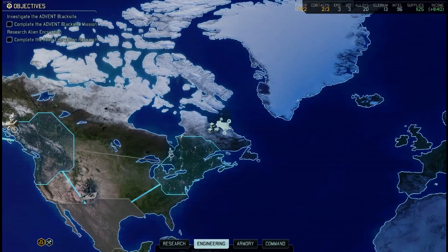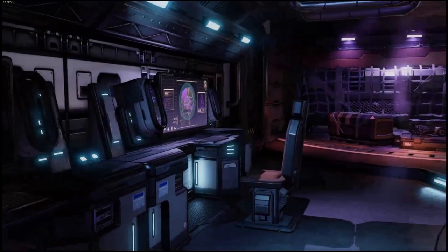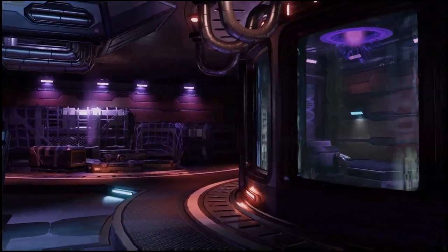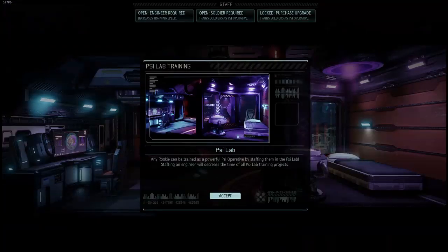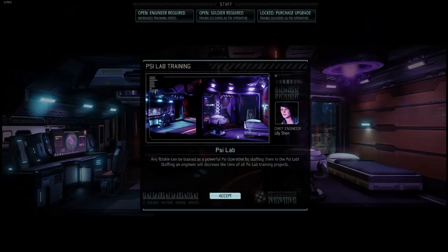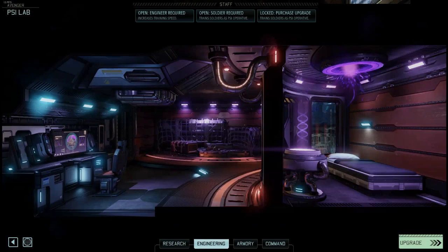You can see the sci-lab here. Once that has been built, you can enter it and it offers you three slots — one for an engineer to boost the effect of it, and then at first one open slot for a soldier that you can train to be a psi operative.